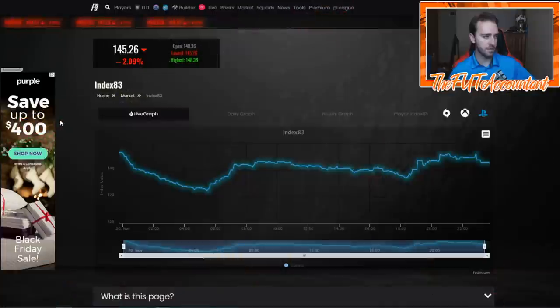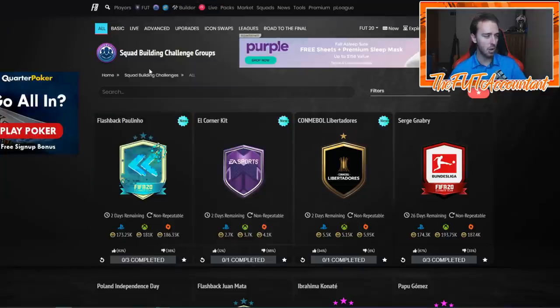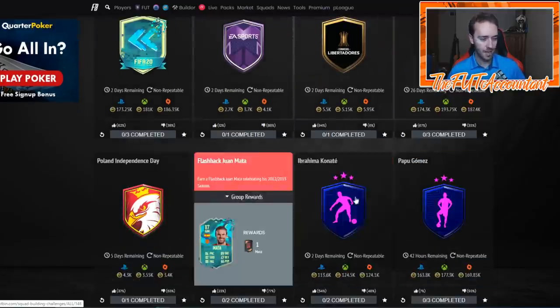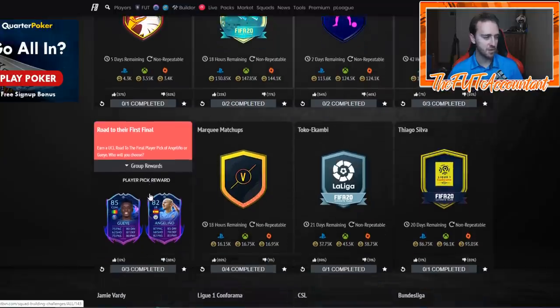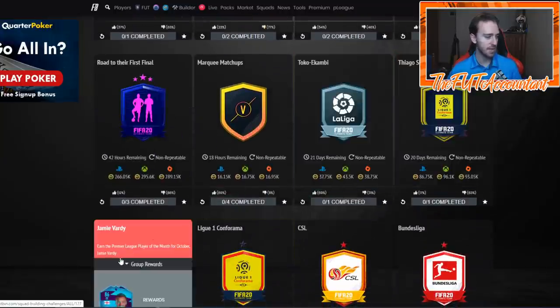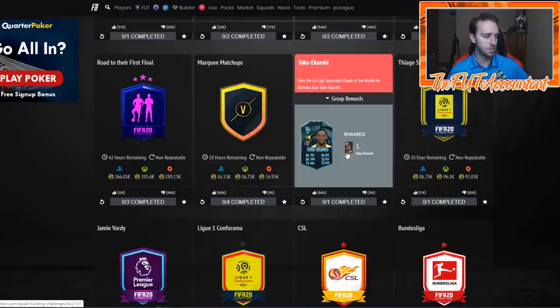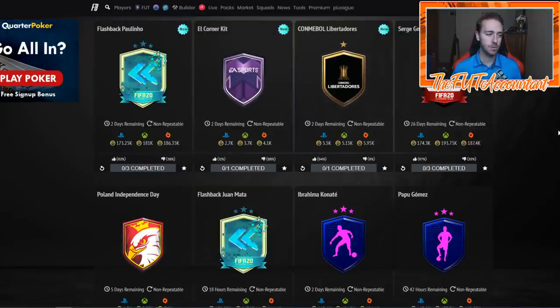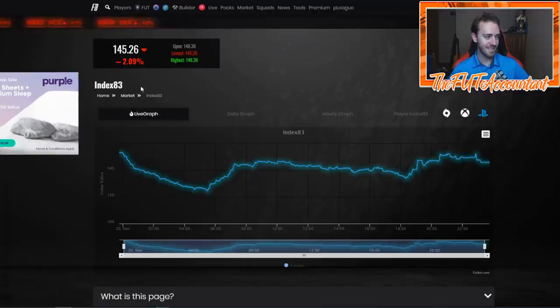I want to flip over here and look at that graph in a second, but first I want to take a look at all these squad building challenge groups that are out right now. Flashback Paulino, Serge Gnabry, Juan Mata, Konate, Papu Gomez, Road to Their First Final, Toko Okambi, Thiago Silva, and Jamie Vardy — all of these SBCs right now. So there are nine SBCs right now in the store that require squad ratings of 83 or above.